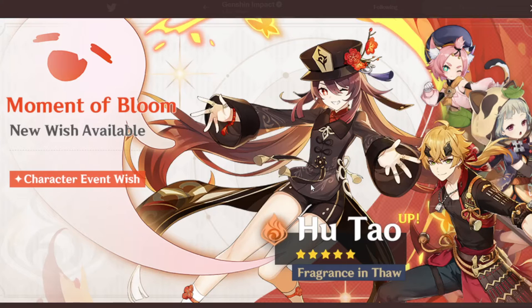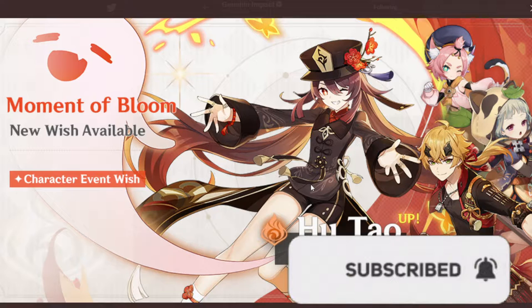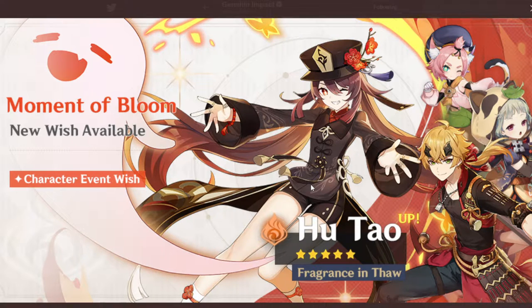Hutao's banner is now revealed and it's stacked — we have Hutao, Thoma, Sayu, and Diona, all pretty good characters. This is a good banner for new players as well: Thoma has a shield, Sayu is pretty fun, and Diona also has a shield. Hutao is awesome, so if you are a new player I would highly suggest getting her because she is super good.